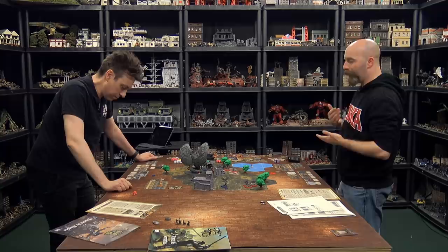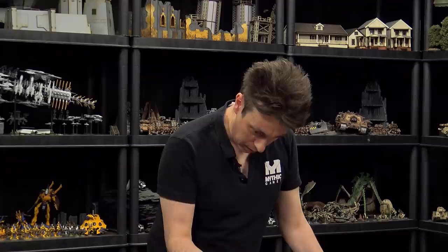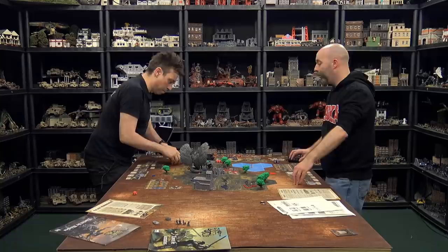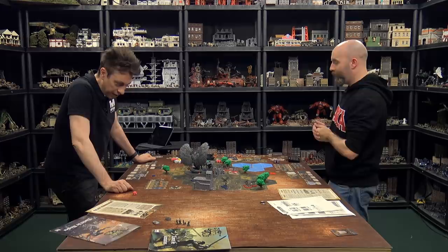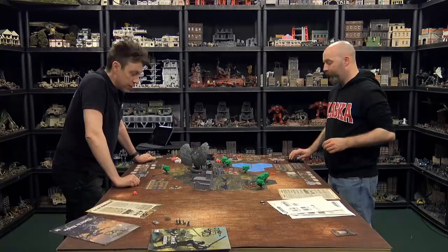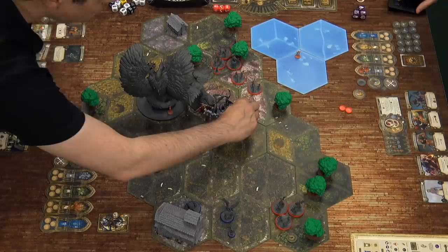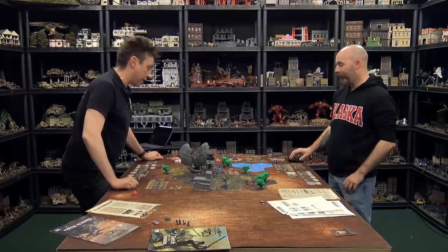Leo realizes he can't stay in the fire hex. His beast attacks in melee with terror: rolling for terror he gets a push, locking out Michael again. The griffin and one angel attack: two yellow, one red from the angel, plus a black, white, yellow from the griffin with reroll. Leo rolls an attack producing three disrupt, dealing one damage to the beast — it's now on 10 hit points.